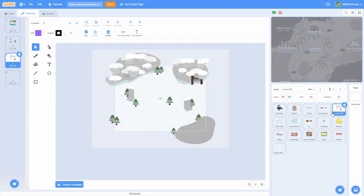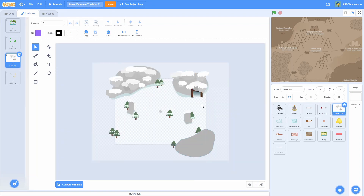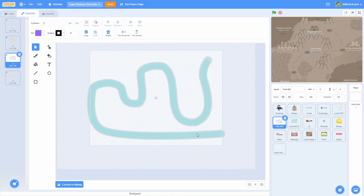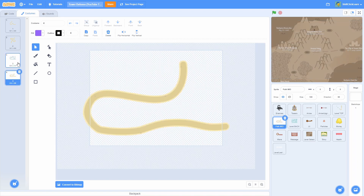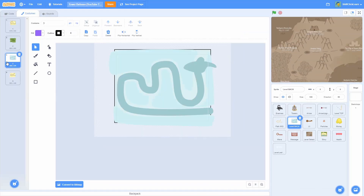You're also going to need to design a level. For level three the level top is an icy place, and for level four it has a broken-down wall and cacti. For path mid I have level three and four — it's just a path that fits around the map. And for level back I have level three and then level four, the same exact process we've been doing all along, just for two different levels.